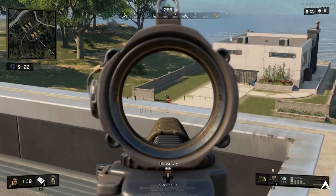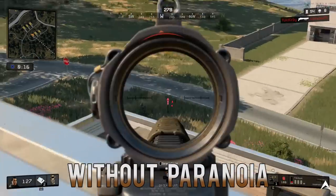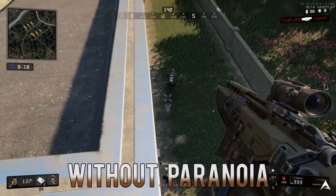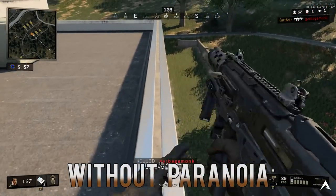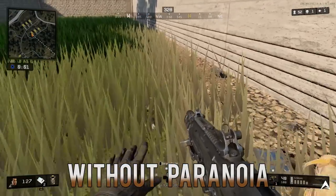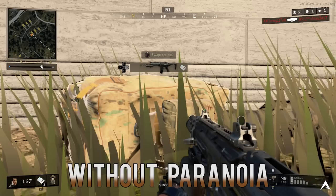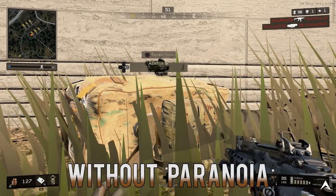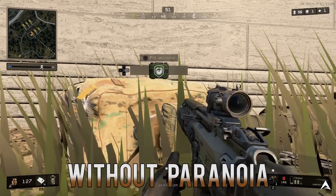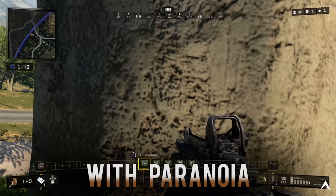Coming in for our 11th perk, and one of my favorites, this is Paranoia. What this does is give you an audible alert when an enemy is targeting you while ADSing — basically aiming down sights right at you. If they're just looking at you it won't alert you, but the second they ADS in your direction you get an alert saying they're aiming at you and you're about to get shot. The test here is just me using Paranoia, and you'll be able to hear the direction the audible alert is coming from, as well as what that alert sounds like when the perk activates.